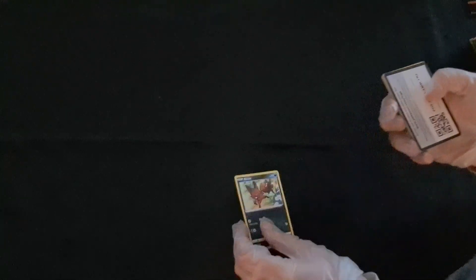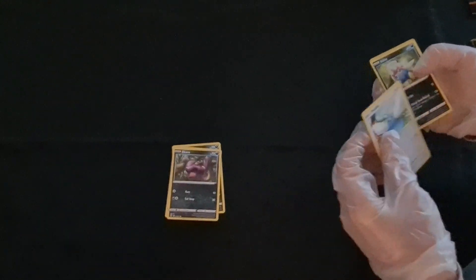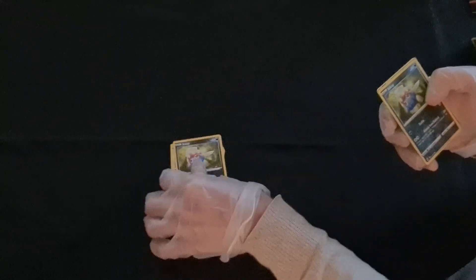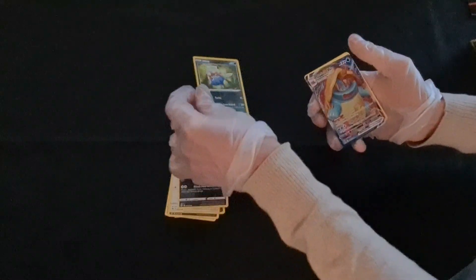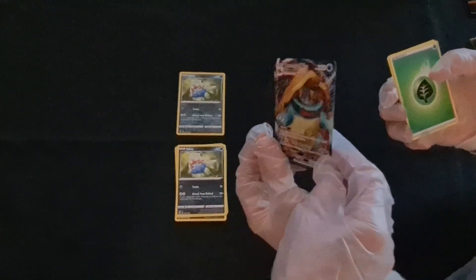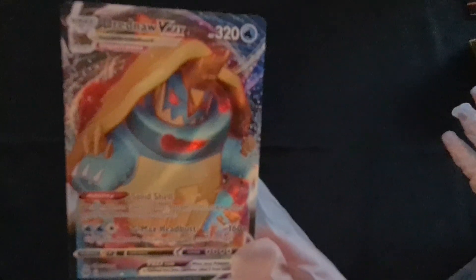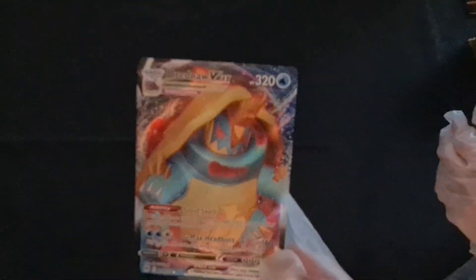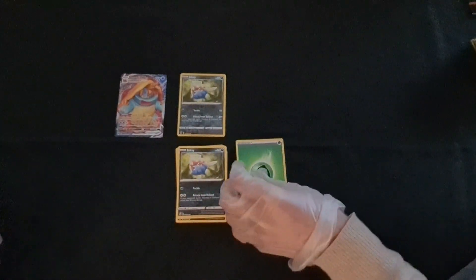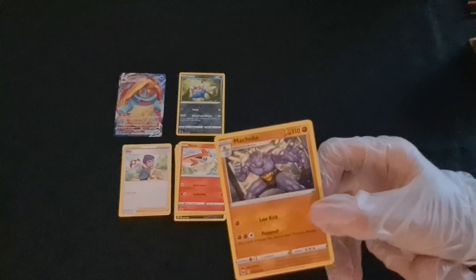Starting off our first pack — cards came out a little messy. We got Machop, Inkay, Swablu — and the reverse was an Inkay. Then this is an ultra rare: wow, Dreadnaw Vmax! Very cool, look at that shine. Also got an energy, Potion, Victini, and I really like the art on that Machoke.